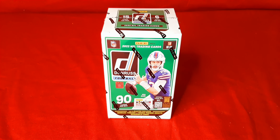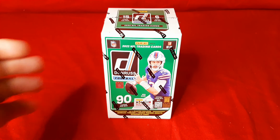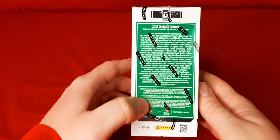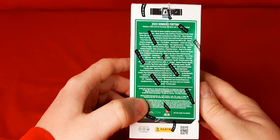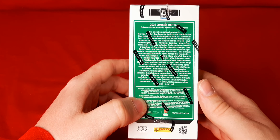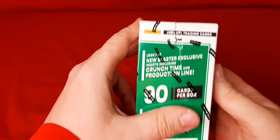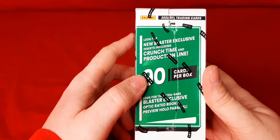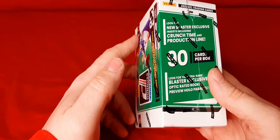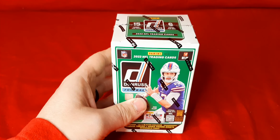I'm going to open up a 2022 Donruss Blaster Box. You're going to get 90 cards per box, 6 packs, 15 cards per pack. You are looking for your Rated Rookies, any kind of numbered cards, the Downtowns, Optic Rated Rookie Preview Hollows, and the new Blaster exclusive Crunch Time and Production Line. Also looking for any Hollows, any Autos, any Mem Cards.